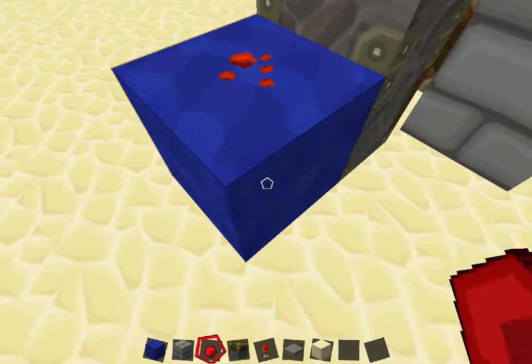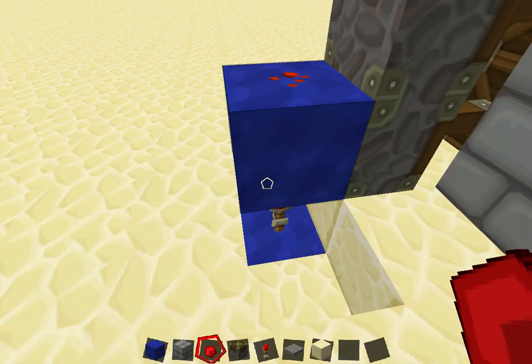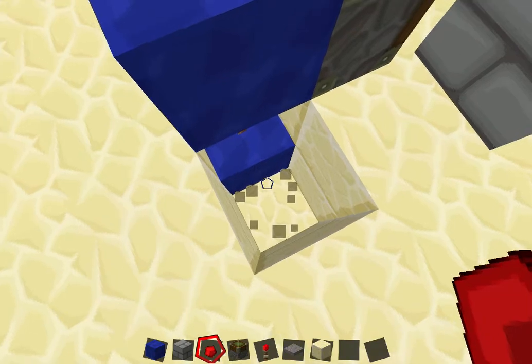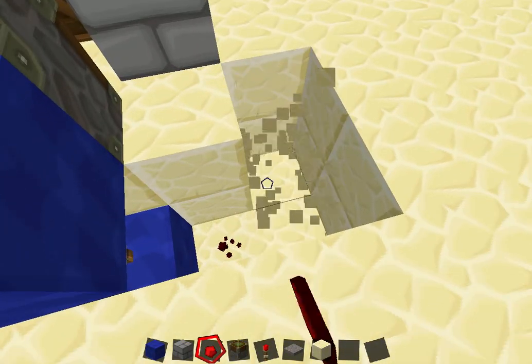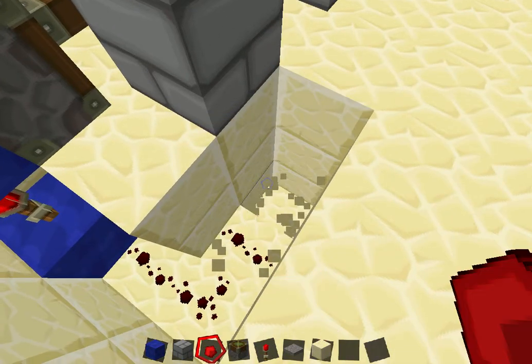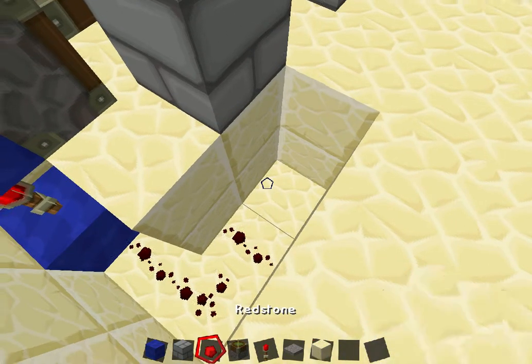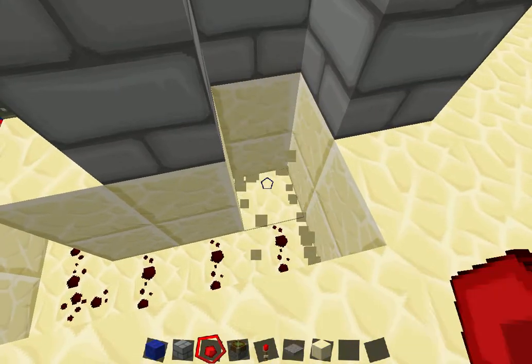Basically you put your blue wall — if you didn't see that, you do blue wall, redstone torch, blue wall — then you dig another trench thing right here, and just lay redstone up to about here.